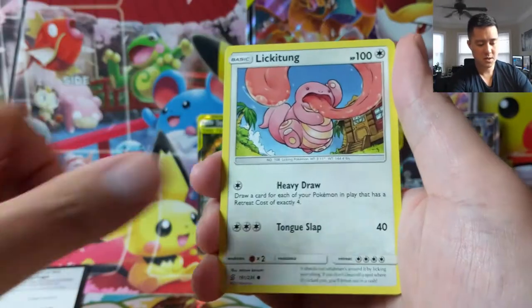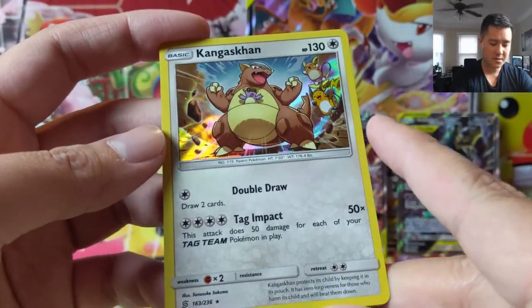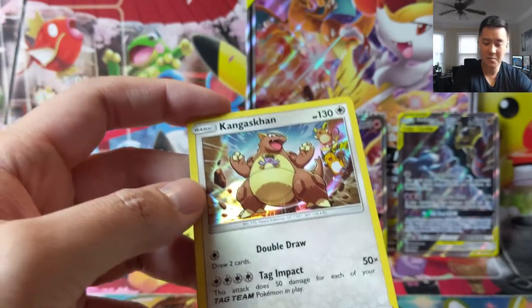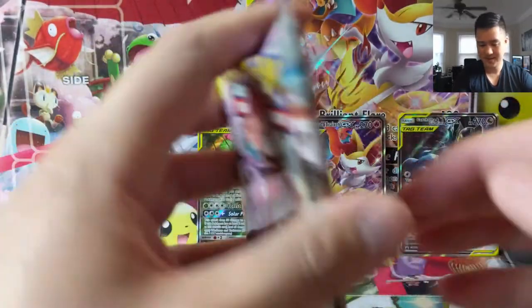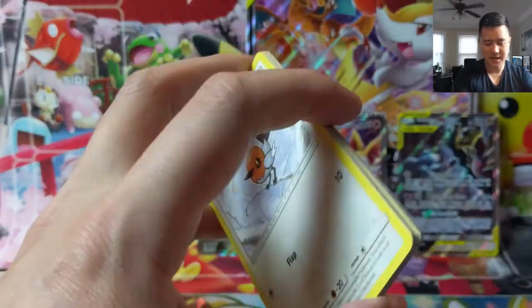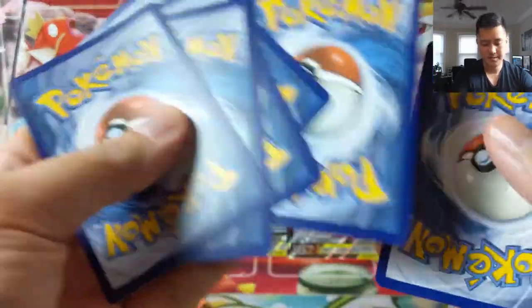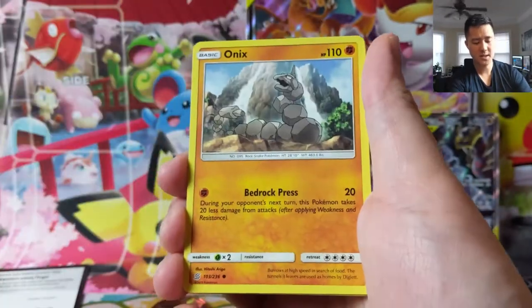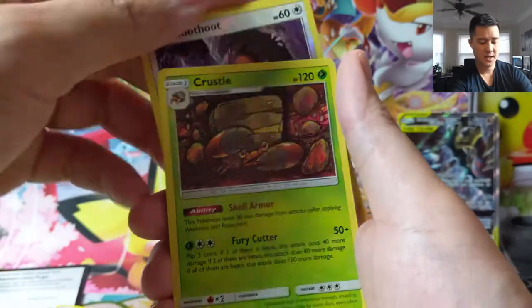Mankey, a Pikachu, Lickitung, Scyther, and a Kangaskhan. I can't remember the last time a Kangaskhan was super useful — I feel like there's always some kind of draw mechanic and then some underwhelming attack that costs a lot. I do like how this one has basically the Raichu tag team in the background. They've been doing that quite a bit in the last few sets. Let's get at least like one four-or-better kind of card — that's our goal right now. Noctowl, Fletchling, Onix, Fletchinder, Snover, Murkrow, Hoot Hoot, there's that Zapdos, and Crustle.